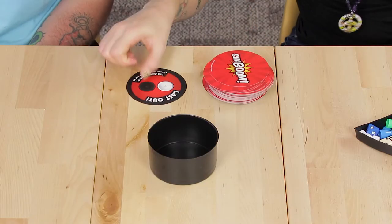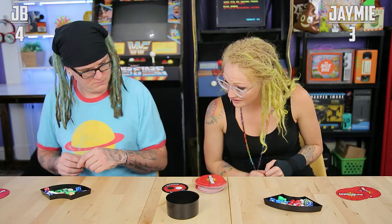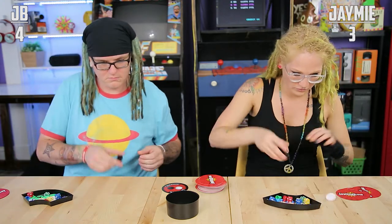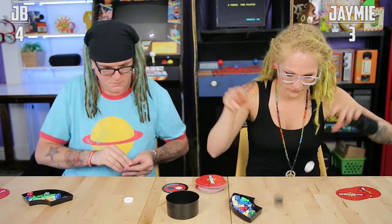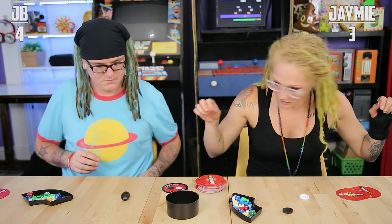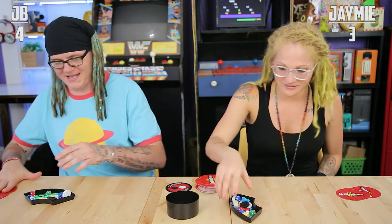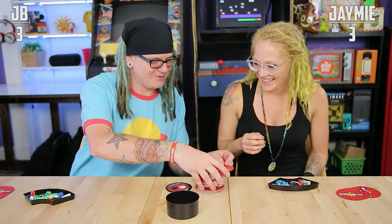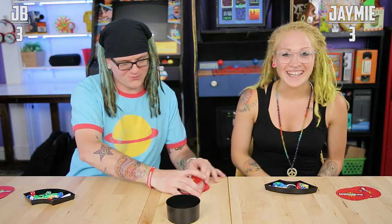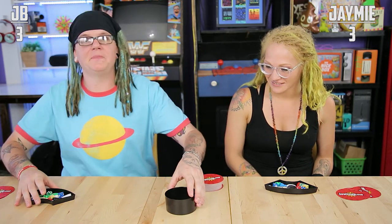Last out card: last player to toss both checkers on the table, star side up. So you lose a card and put it on the bottom of the deck. Now we're tied. Three to three. That was my yellow one. This is a fun game.